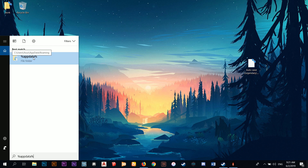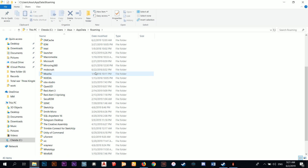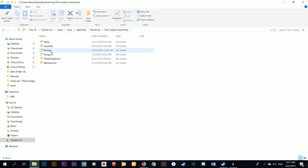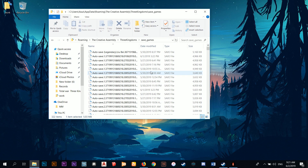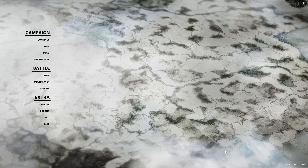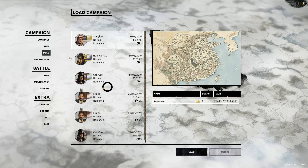Just click like that and you'll see all your data right here. Go to your Creative Assembly folder like this, then go to Three Kingdoms, then Save Games. Replace the save file inside it. Then close it, go back to your game, click Load, and just wait a minute.